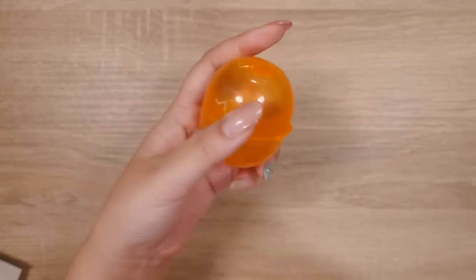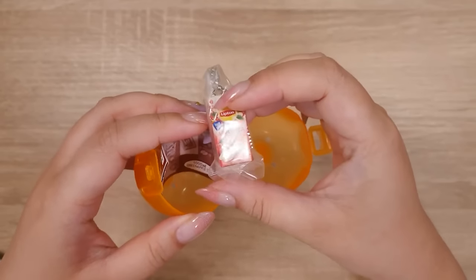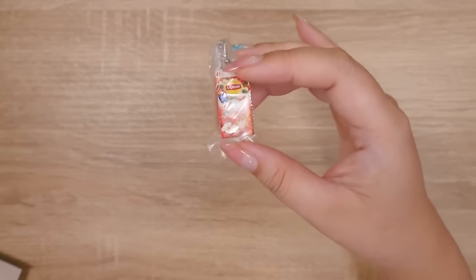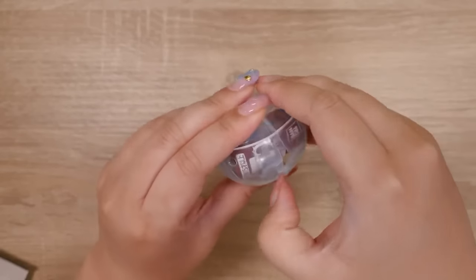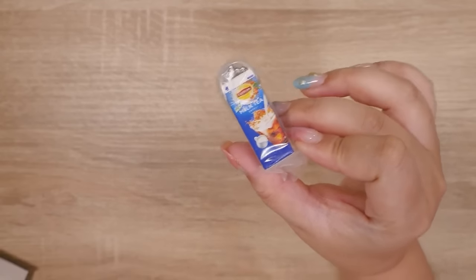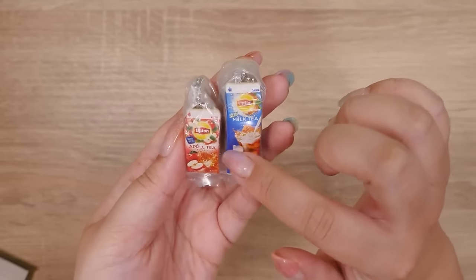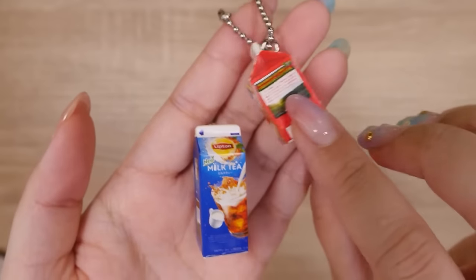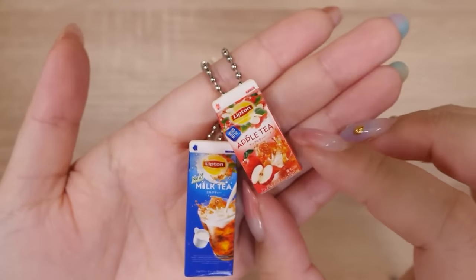It looks like I have two of the same gacha series — let's just open them together. It's one of the Lipton teas. This is the apple tea — one of my favorites, a seasonal one that comes out in the fall. And this one is a large milk tea. I think we got the 500ml milk tea last time and now I have the one liter. I'm going to have to go to the konbini and try to find the actual ones.